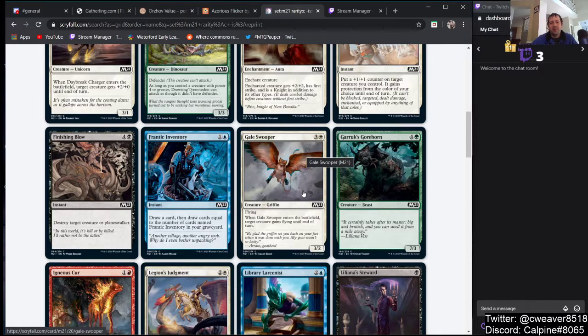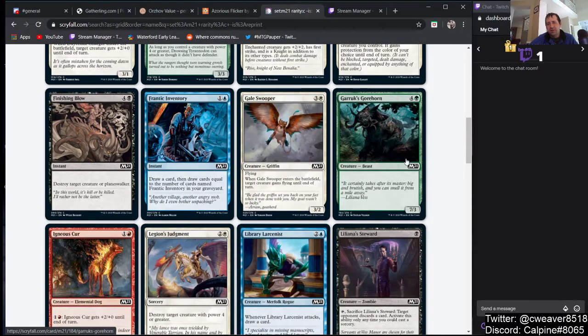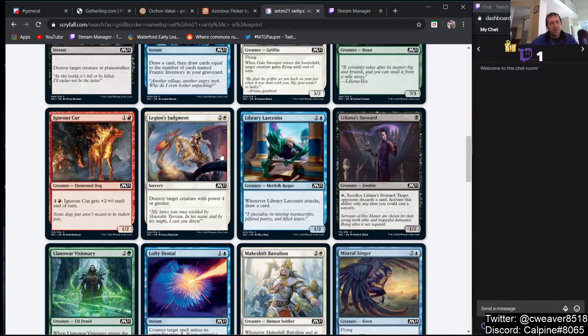Gale Swooper — 3 and a white for a 3/2 with flying that gives target creature flying when it enters the battlefield. Not good enough. Vanilla 7/3 for 5? Skip that. Fire-breathing elemental dog? Not good enough. Legion's Judgment — you might think it's good, but we have this kind of effect in Pauper and nobody ever plays it. Library Larcenist — a lot of people were kind of high on this, but 3 mana for an Aphidian-type effect has never seen play in Pauper before.